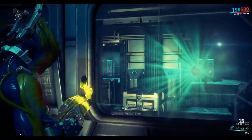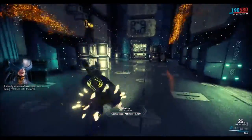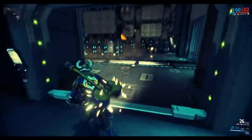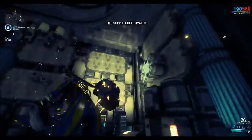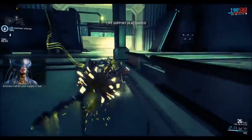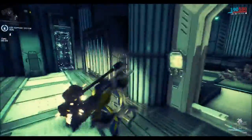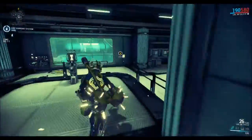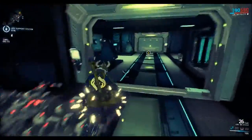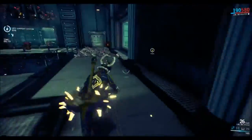You just activate the alarm and then go directly to the exit or the extraction point, which can be a little bit disorientating sometimes. Right now I'm just relaxing and taking my time to find the extraction point.